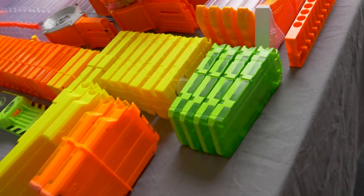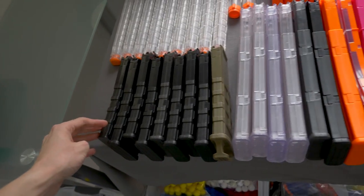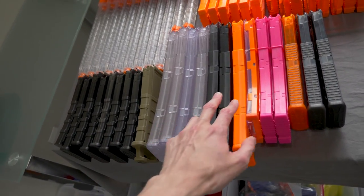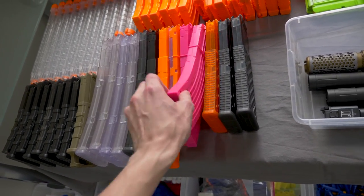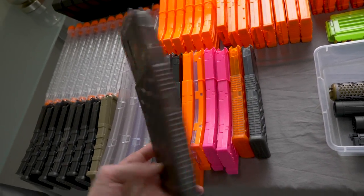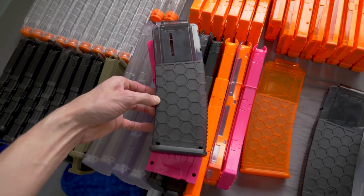These X-Shot mags are not compatible with Nerf but they look very similar. Some Worker mags — these are the P mags, 12-round capacity, and I also have an OD green one. Four clear 22-round banana mags by Worker, and then a translucent black and an opaque orange. This is a 15-round Worker mag — it's printed on top just like a real Nerf mag. And the Hex Mag also has 15-round capacity. The Hex Mags are a little shorter but same capacity — the more you know.